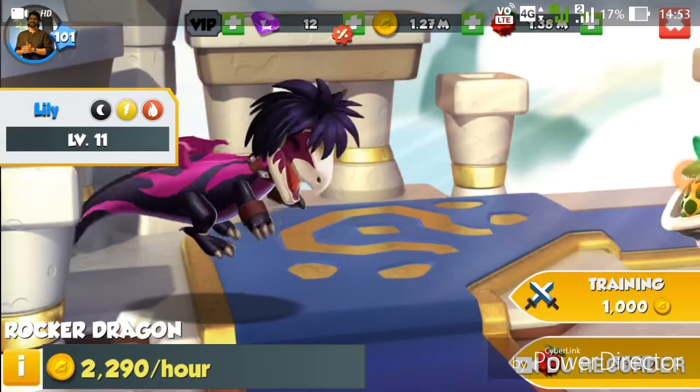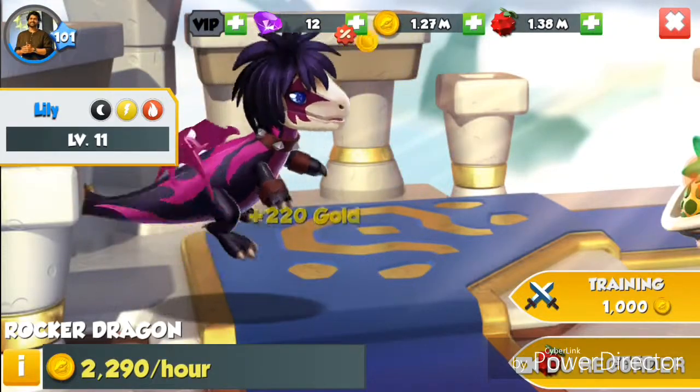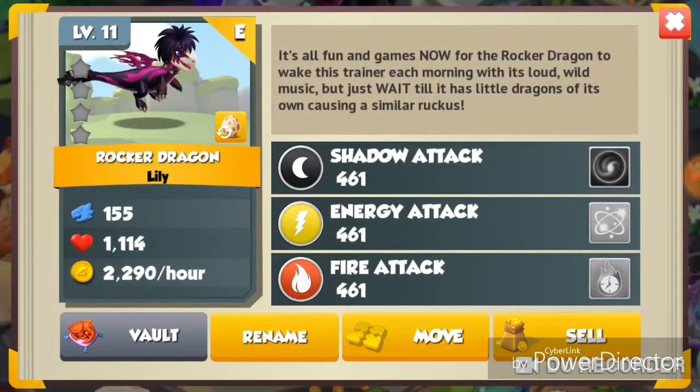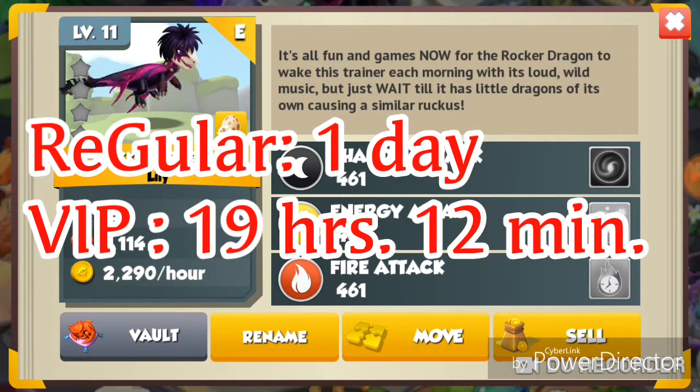Hey there everyone, welcome back to the DML 'How to Breed' series. Today let's take a look at how to breed the Rocket Dragon. Rocket is an epic dragon with the Shadow, Wind, and Fire elements, and it has a regular breeding time of one day and a VIP breeding time of 19 hours and 12 minutes.